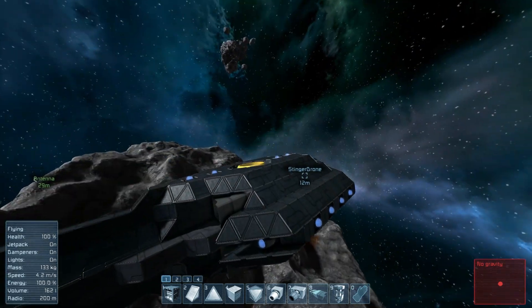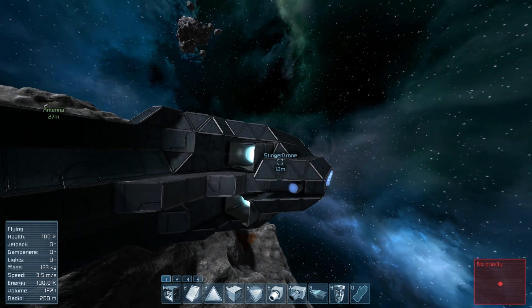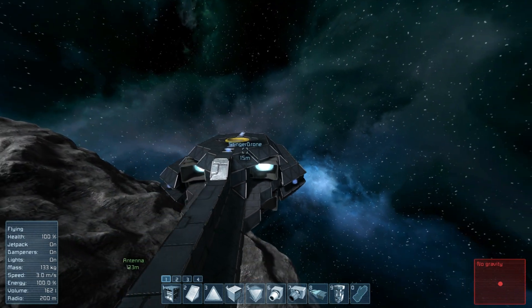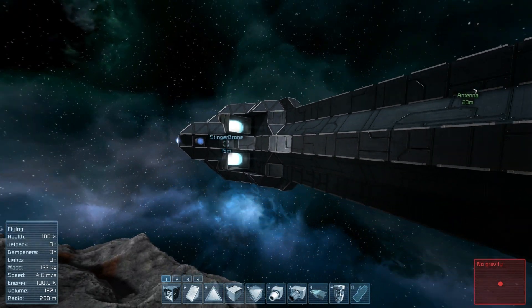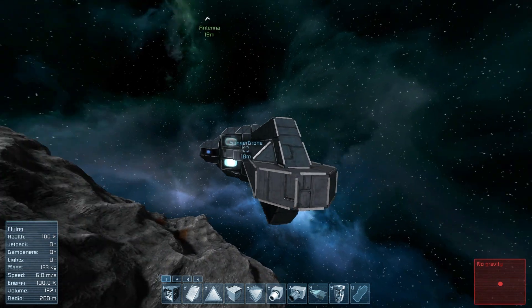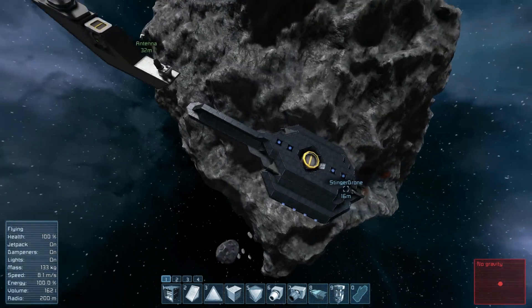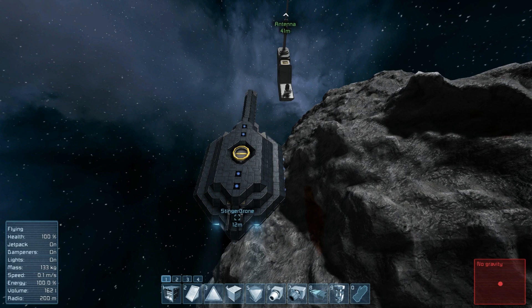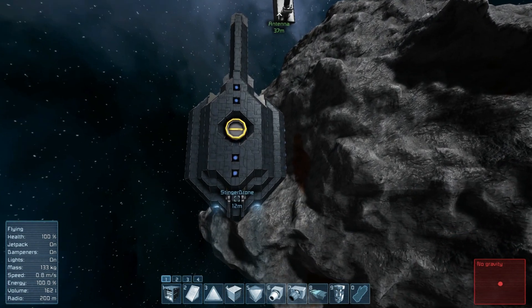Unlike my more recent ships, it's not full symmetry in each direction — the top and sides are different from one another. As for the back, we don't have four small engines; we have four of these larger industrial thrusters to give us a fair amount of speed, and then there's a large tail on the end. This ship is called the Stinger Drone because I sort of modeled it off a stingray, so it has that shape to it. It ended up being a bit thinner than originally anticipated, but overall I'm very happy with it.